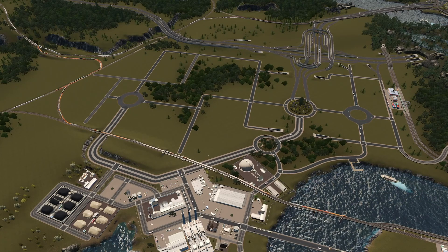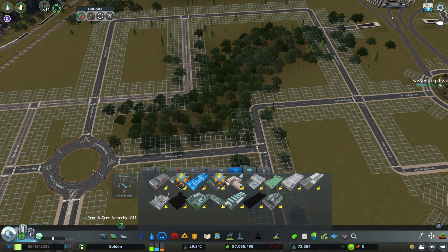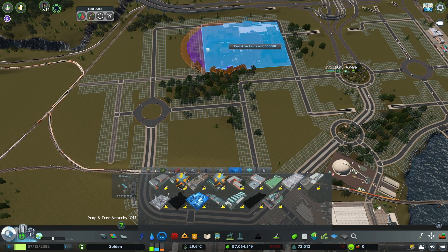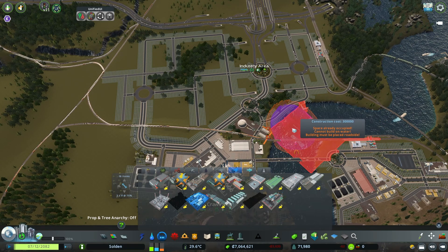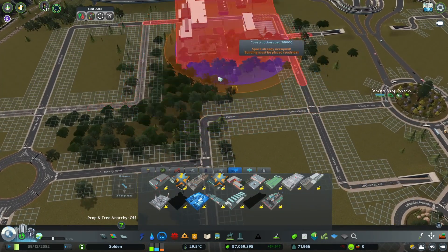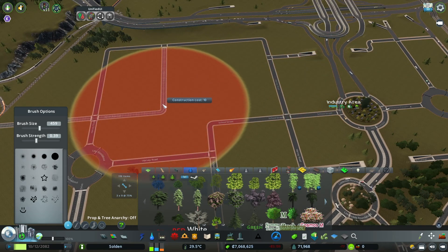We're back and we have a basic layout for the industry area. I'm trying to build around the forest to keep it. The car factory is just so big — it doesn't fit anywhere in my layout except barely here. I almost think it's too big and should be somewhere else, but I'm going to keep to my concept and have one big factory area, placing some more forests somewhere else. Let's remove those trees first — goodbye trees. Let's start with the car factory, the biggest and hardest to place.